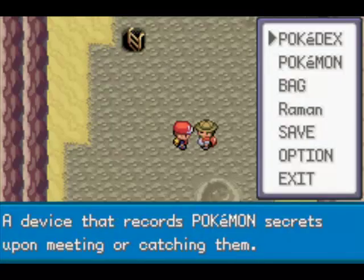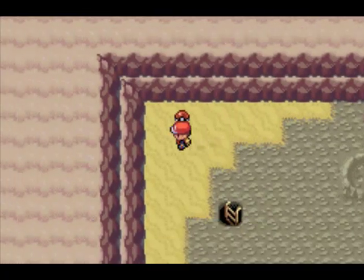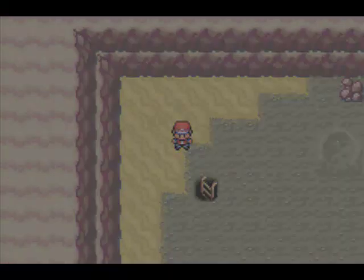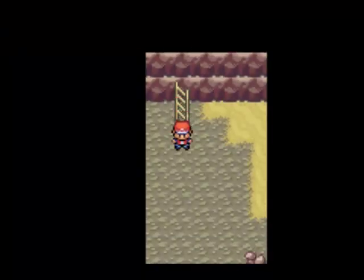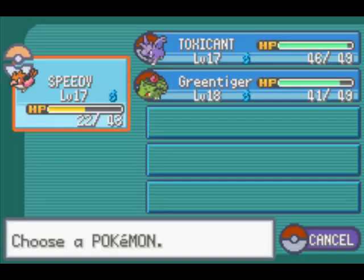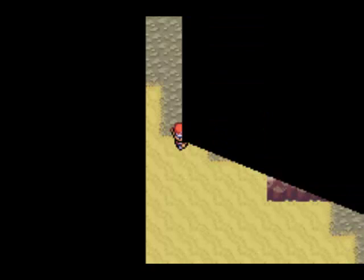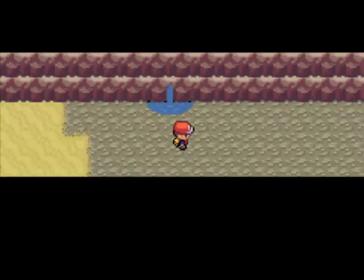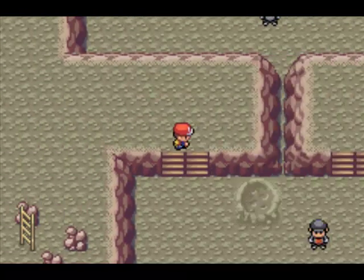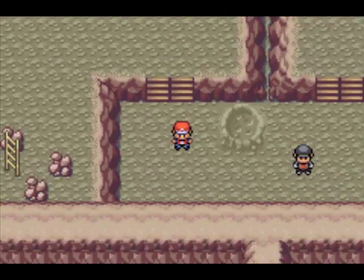Let me grab that item — it's a Moonstone. Moonstone evolves Clefairy, Jigglypuff, and Nidorina. I'm not going to evolve my Nidorina right now. I'm going to evolve it way later, once it gets into the 30s — not now. It would be a wise choice to evolve it only later. If it evolves right now it's going to work against you, so you need to watch out about that.